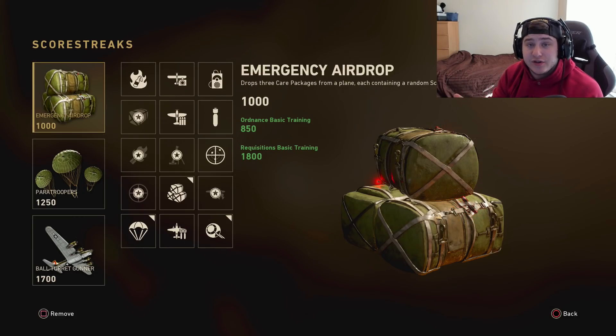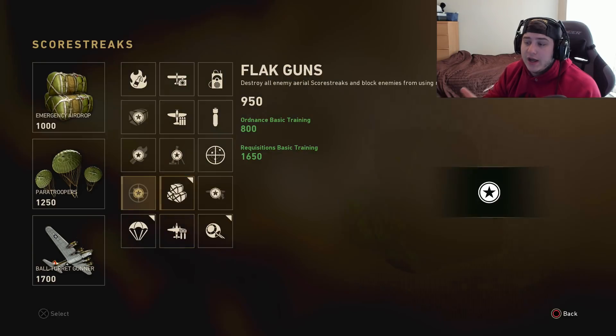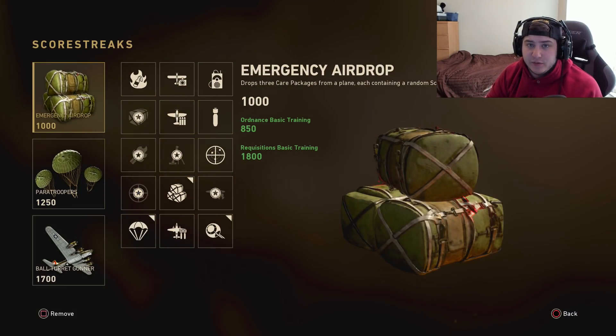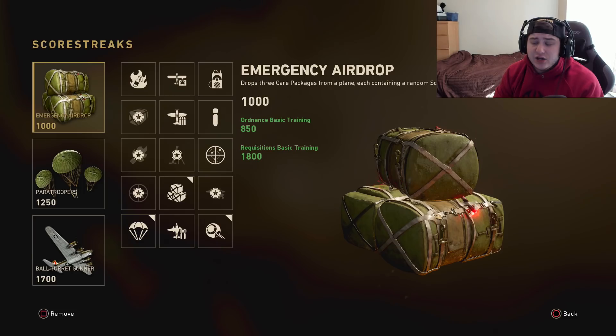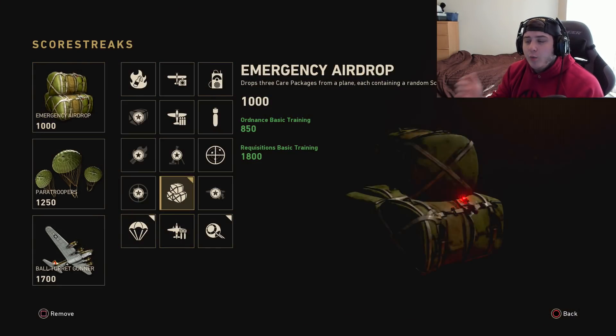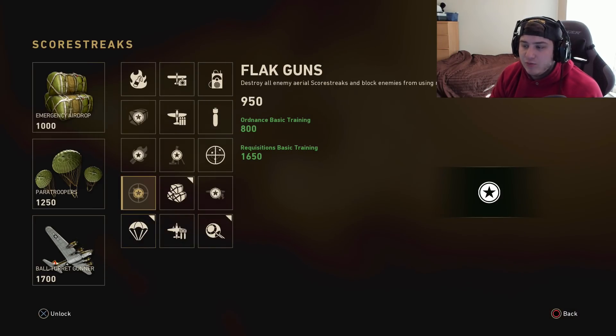So it's going to take me 1800 score to get emergency airdrop. The reason why I'm running emergency airdrop is because you can earn two more scorestreaks from it — you can then get the carpet bombing run and/or paratroopers inside the emergency airdrop, maybe even both at once, and get yourself even more kills. This is an absolutely insane trick for getting a crazy amount of kills and increasing your KD, because scorestreaks in this game can really add up.